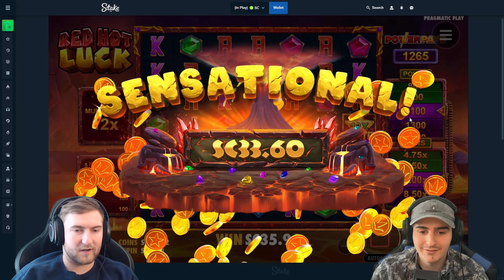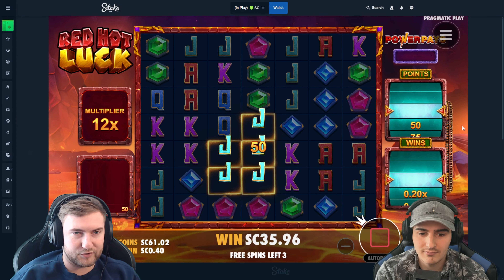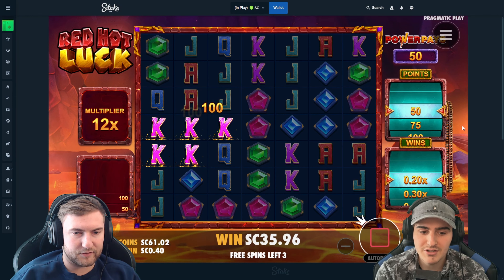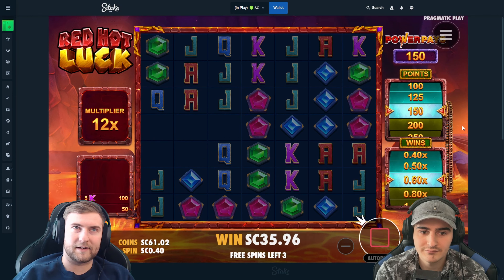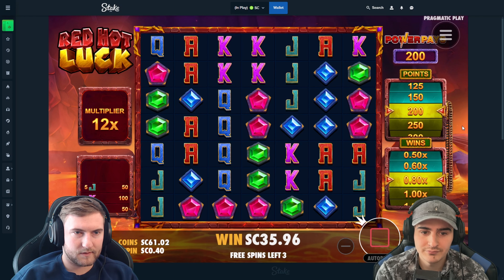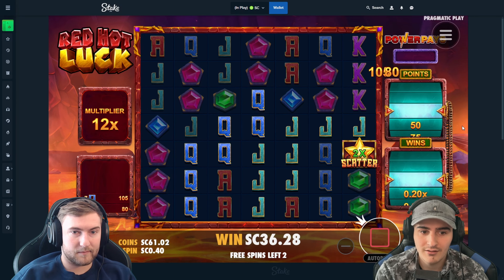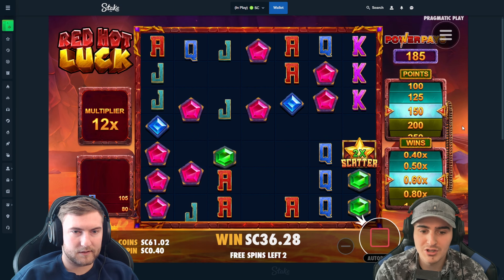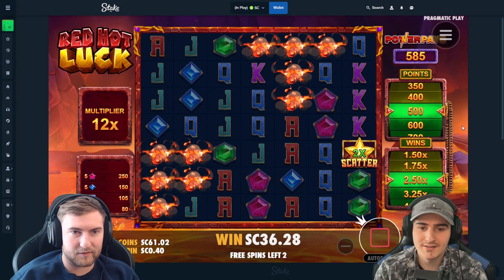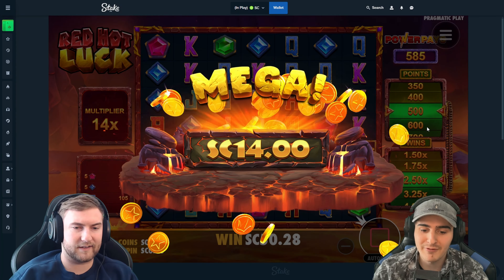33 bucks — nice! This is a 40 dollar buy so we're still not profit, but either way still huge and we built our multi a bit. It was a long tumble — I think queens are in here too. One off. Queens and jacks, yep, and there's a scatter too — more tumbles please. Nice, keep building! Either way, 14 bucks — warm profit now.